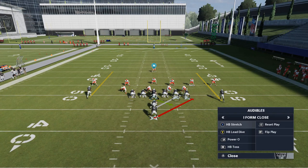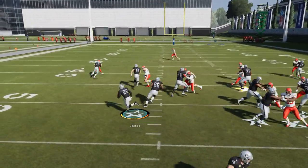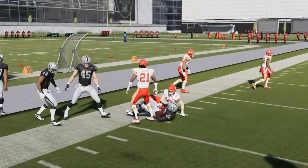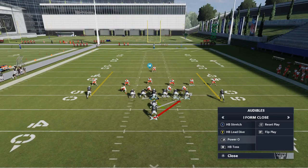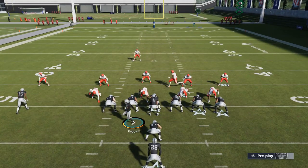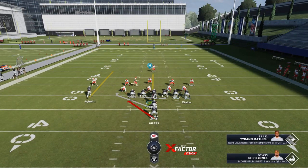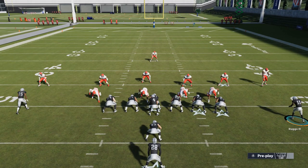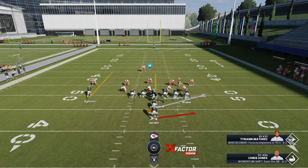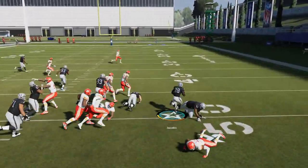For the power O, you really want a wide alignment. There are many ways the power O can get space — it's simply about flipping the play with the right stick. Aside from flipping, you can motion a receiver across. Against man coverage, that won't create much of an advantage, but against zone it will. In man coverage, motioning a receiver can take away the edge defender, which is still helpful.